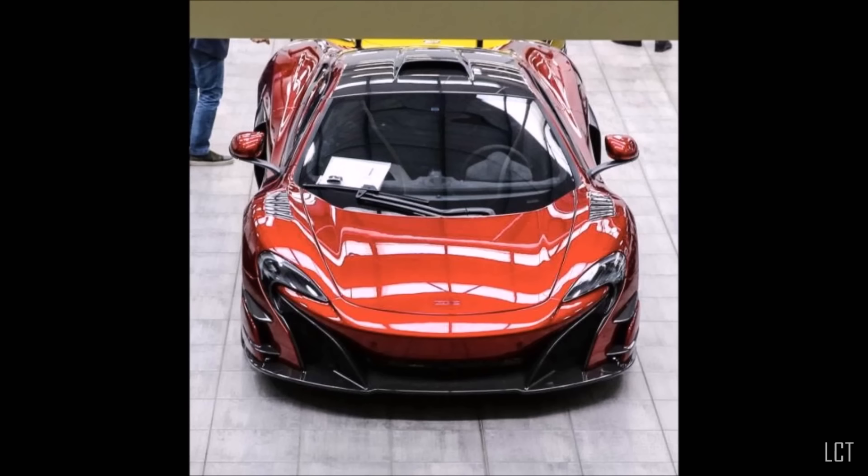Here's a special one — the McLaren 688HS. This is basically a beefed up version of the McLaren 675LT. It has not been revealed yet, but you can already tell by this picture that it's gonna be an absolute beast of a car. Forza, please.